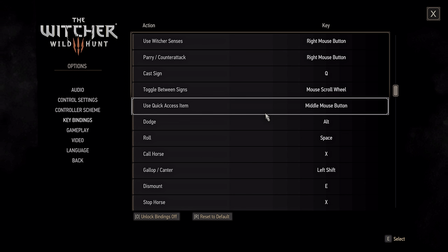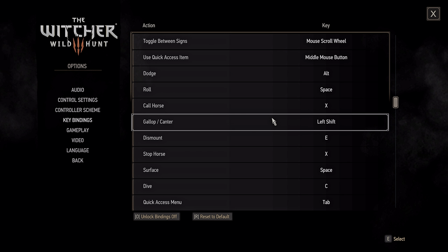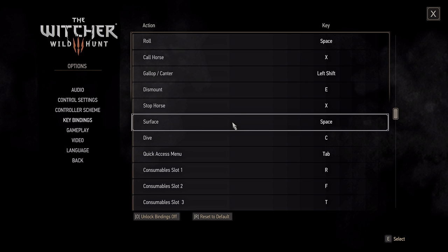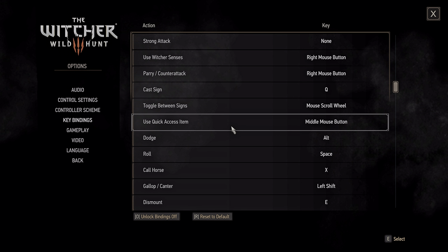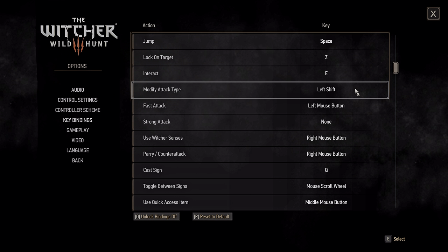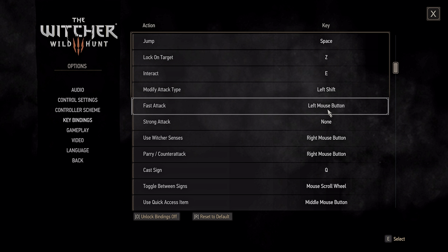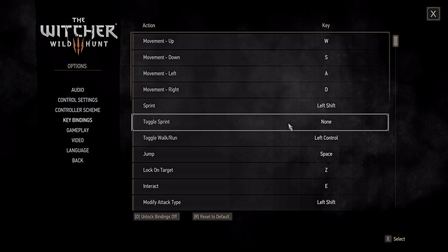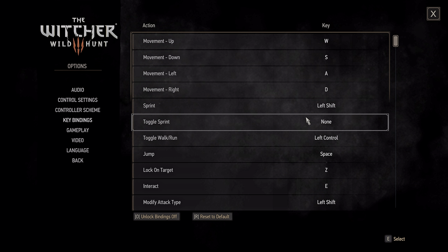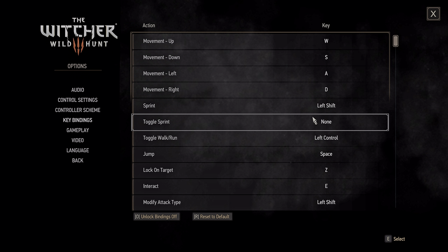In games like God of War and Dark Souls, when I'm blocking or parrying a lot, I end up tiring that finger out quite a bit. So we want to avoid that. Using the default setup, you're going to tire your finger out. I'm going to change a bunch of things. It's really bad to not have strong attack on its own dedicated button, but at least we have the option.